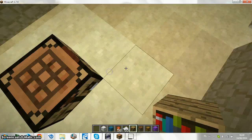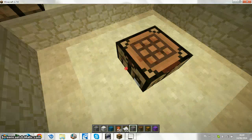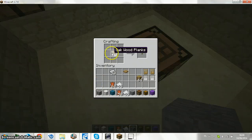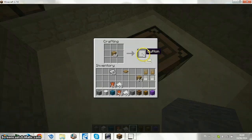Just gonna grab some stone, like this. And how to make a button — you just place one oak, or one wood, or one stone. It's your choice.